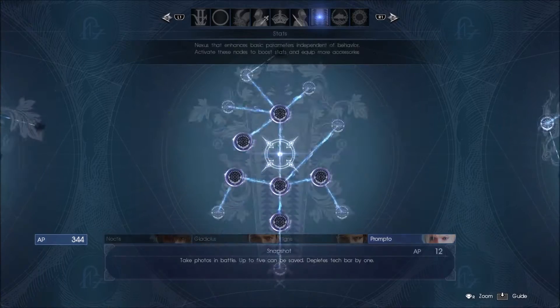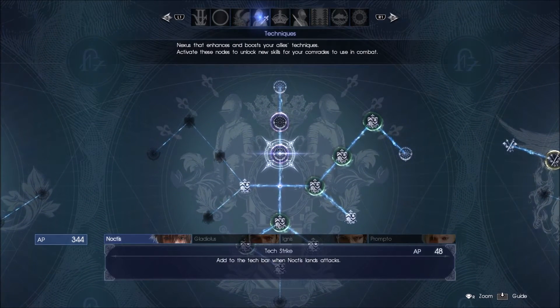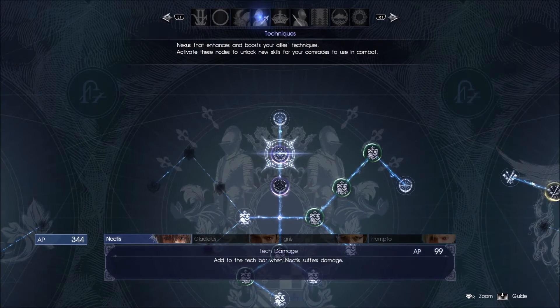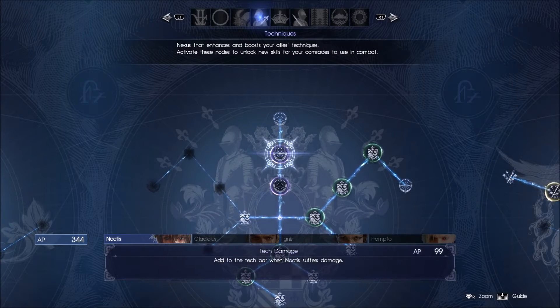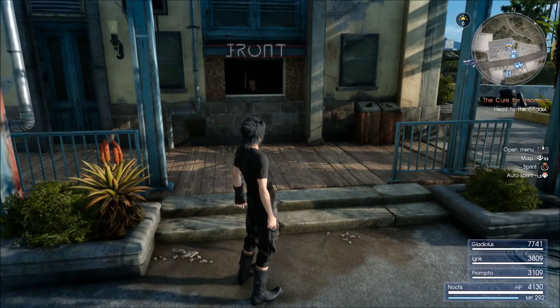I found a little bit faster way to do this. If you go over to Techniques and buy Tech Strike, anytime you land, your tech bar goes up. The one right above that is the one we're looking for: Tech Damage, which adds to the tech bar whenever Noctis suffers damage. That's really helpful because some enemies have machine guns, so if they go crazy on you, your tech bar fills really fast.